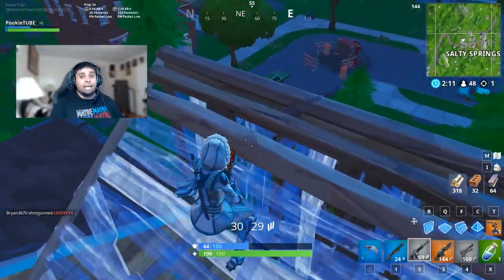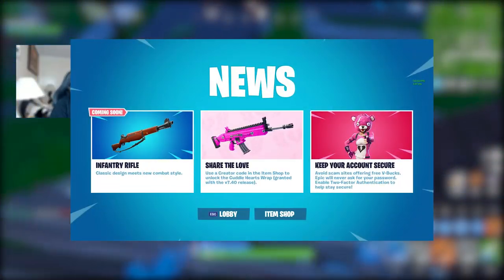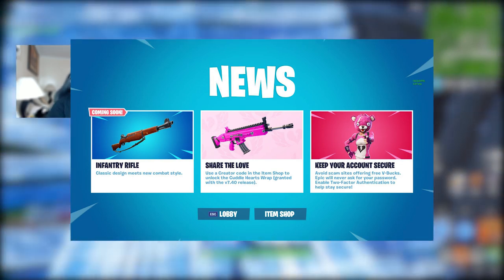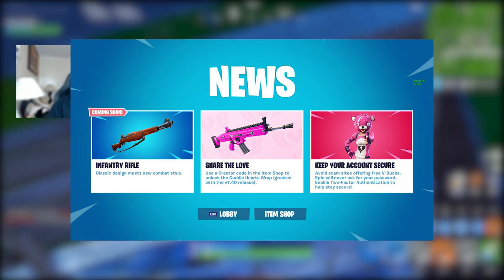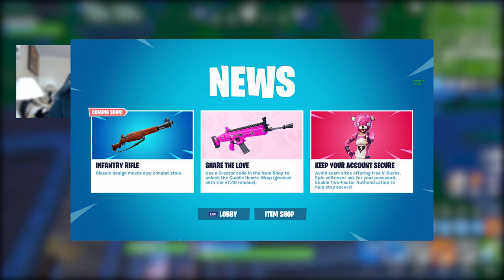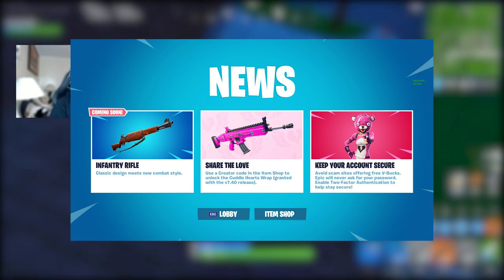I'm not sure if you guys have seen it on the news tab right now on Fortnite. If you go log on to your account and go to the news tab, you will find this weapon — the Infantry Rifle. Classic design meets new combat style. Honestly, I'm thinking it's going to be a replacement for the Hunting Rifle. I can honestly say right now I know that the Hunting Rifle is going to be vaulted.